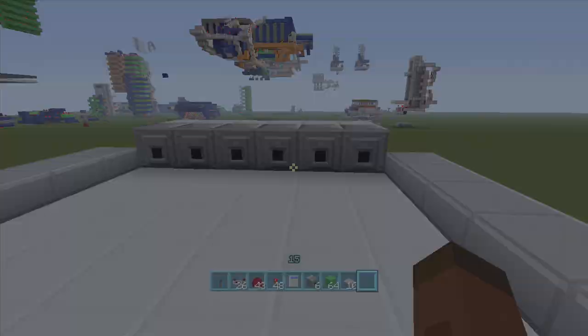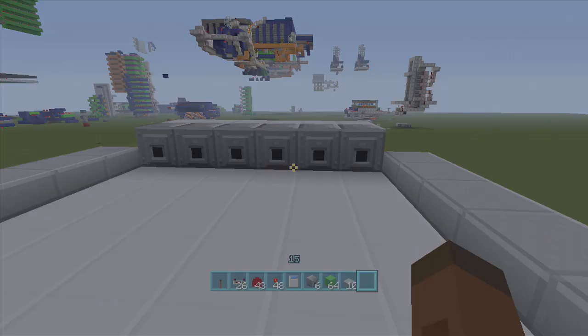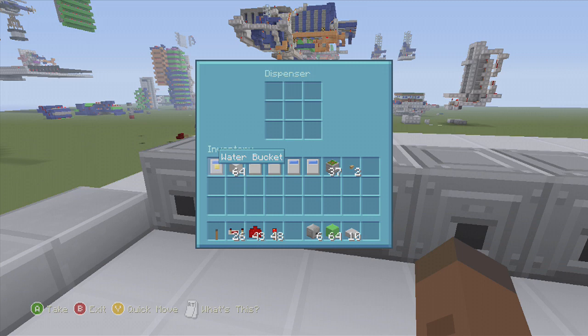All right, now that we've got our dispensers in, we can go ahead and put our water buckets in them. Just go into each dispenser and put your water bucket in each one — one, two, and last one. Beautiful.